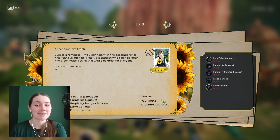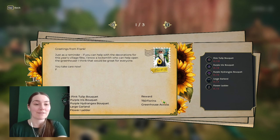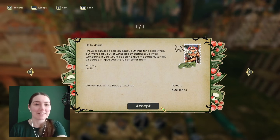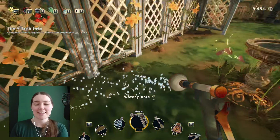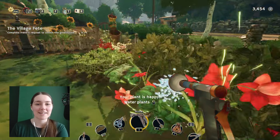Oh wow, that is a lot of stuff that I don't have. I don't have purple hydrangeas. I don't know if I have pink tulips. I do have purple irises - it's a good thing I kept those seeds. And then a large garland and a flower ladder. Five large garlands and five flower ladders. Wow. And Leslie needs 60 white poppy cuttings - she's been organizing a sale on poppy cuttings but was sadly out of white ones, wondering if I could give her some cuttings at full price. Well, that's quite a challenge. We can do it though. This is fine.